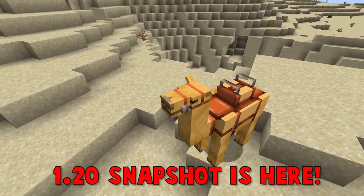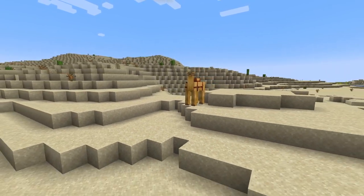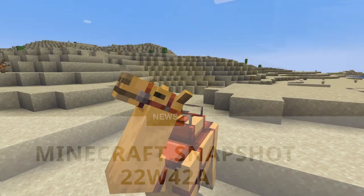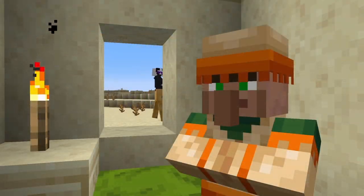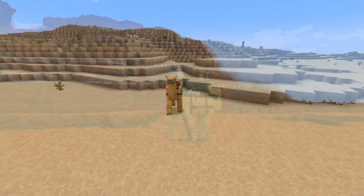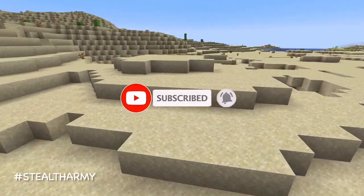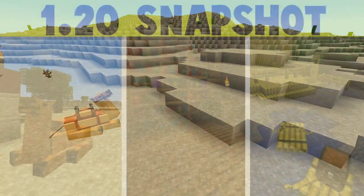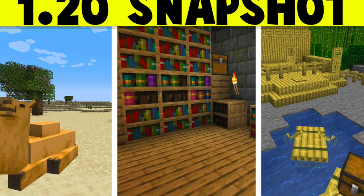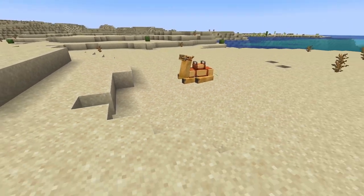The best mob has finally arrived. We got the camel in today's snapshot, 22w42a, and I have to say, it definitely lives up to the hype. So if you guys are new to the channel, please consider subscribing — I'll have all the details down below in the description. I did stream this brand new snapshot for two hours earlier, so I'll have a link down below as well. Let's waste no more time and check out the brand new snapshot.